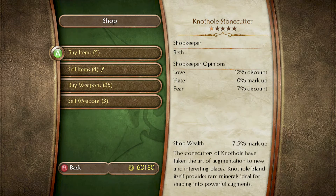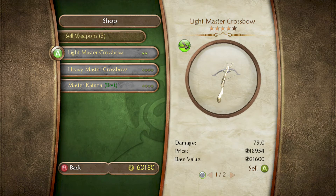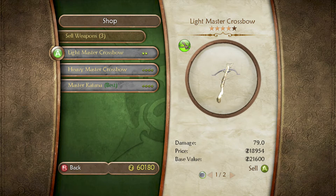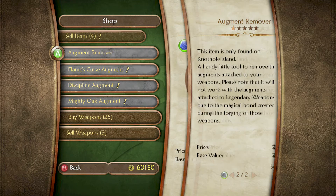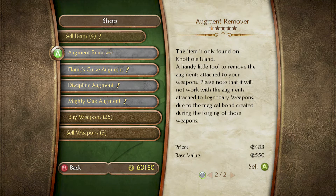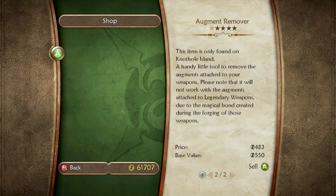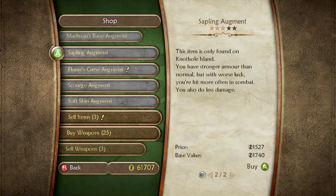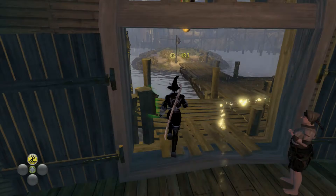But I'm sure we can come back to that later. Light Master Crossbow — I would honestly prefer the Heavy Crossbow and it looks cooler anyway. The Augment Remover: please note that it will not work with the Augments attached to the legendary weapons due to the magical bond created. And we're going to sell that. Alright, sounds good. And we've got that taken care of.